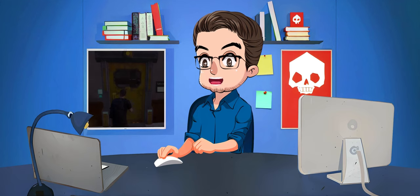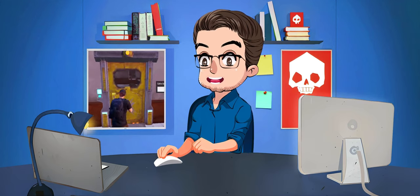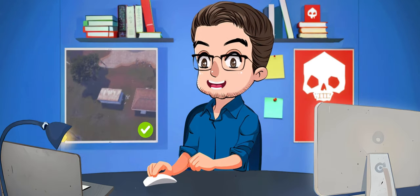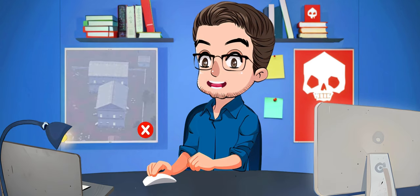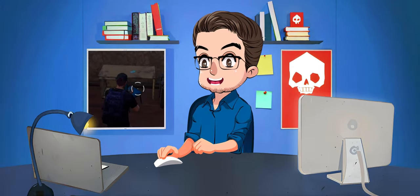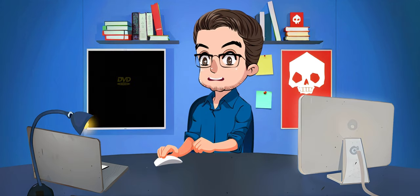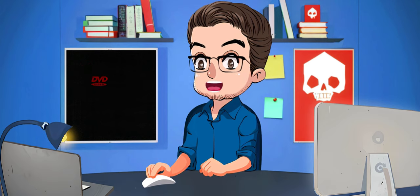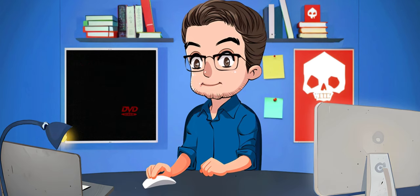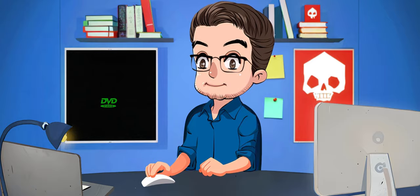Before we move on to the yellow rooms, I'll give you some tips in case you have new green card ruins in the future. Focus on exploring the small cabins and rooms, as it is very difficult to find cards in large structures. Always check the tables and boxes in the ruin. So let's go now to the ruins that have the yellow room. Just like I showed you how to get past the zombies in the green room ruins, I'll show you some tips on how to get past the bandits in the yellow room.